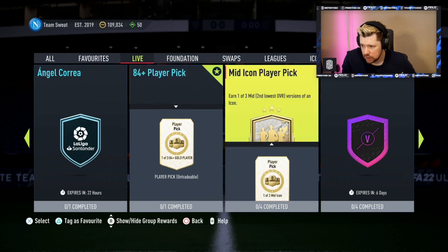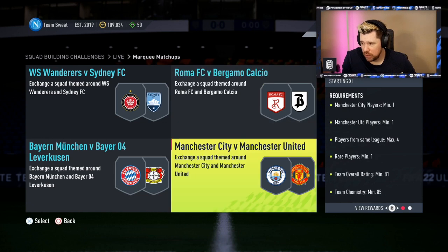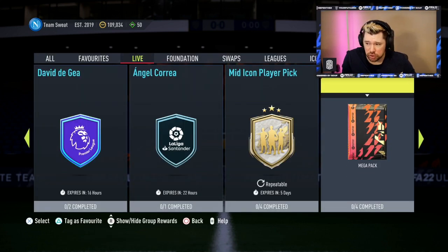There's an 84-plus player pick in Marquee Matchups — Western Sydney Wanderers versus Sydney FC, one A-League player, 75-rated squad; Roma versus Atalanta, two Serie A players, 77-rated, easy, jumbo premium gold pack. One City, one United player — those will probably go up to between 2k and 5k. Marquee Matchups aren't what they used to be but they're 81-rated squads, same league, max four. Bayer Leverkusen against Bayern Munich — two players from those clubs, 79-rated for a small red pack.